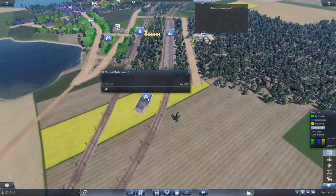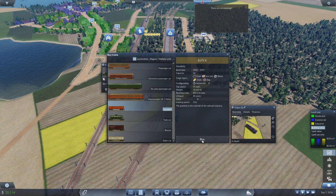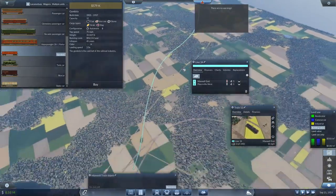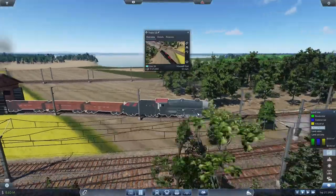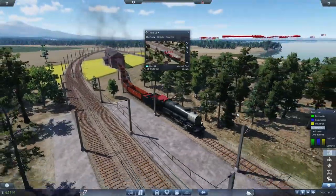Now we need to get the stone manufacturing up and running. We're going to load this train up with as many gondolas as possible — 20 gondolas. That's going to be plenty for now. We'll set this line up to go all the way out to the stone site. It will take a little bit to start growing demand, but look — this is our new freight locomotive, a pretty nice looking train.